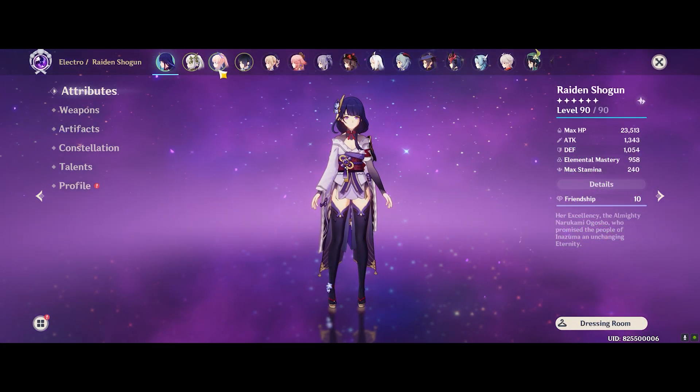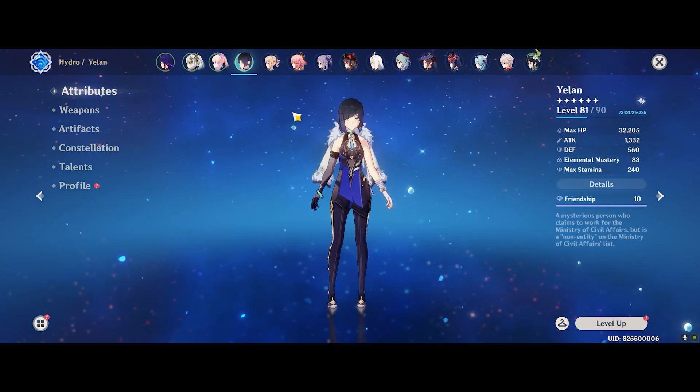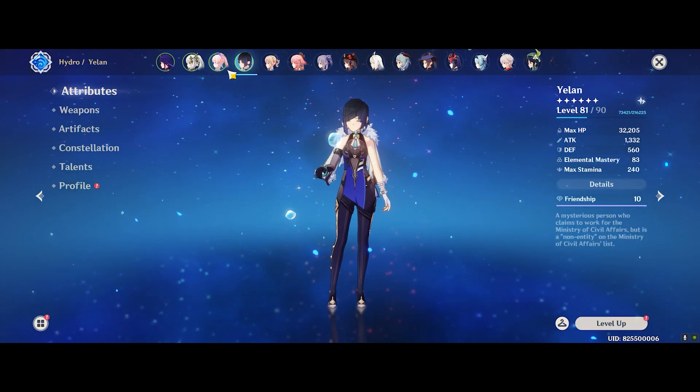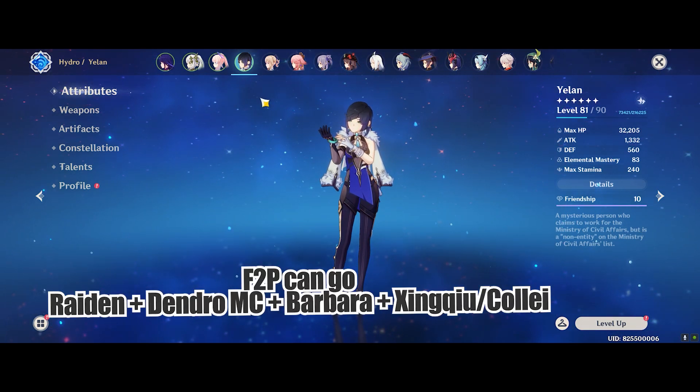As for team comps, I do like characters like Barbara or Kokomi, as well as Yelan or Xingqiu for the Hydro slots. I generally prefer to run 2 Hydro units to give that uptime on the Hydro application.